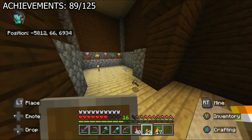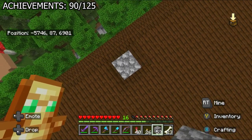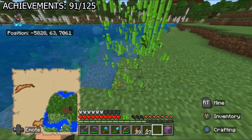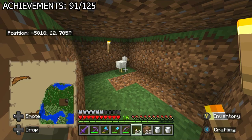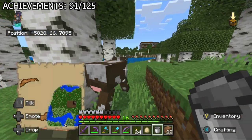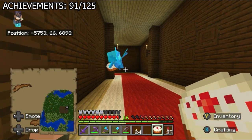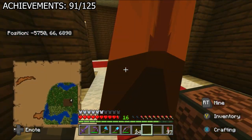I explored more of the mansion and killed an evoker for the 'feeling ill' achievement, getting a totem of undying. When I was done, I jumped off the mansion holding the totem, which got me 'cheating death.' Then for 'Birthday Song': I got sugarcane for sugar, grew wheat, and waited for my trapped chicken to finally drop two eggs — it took way longer than it should have. I milked cows, finished the cakes, and set up the achievement: put the note block down, gave a cake to the allay, dropped another cake nearby, played the note block, and the allay dropped the cake onto it. Achievement unlocked.